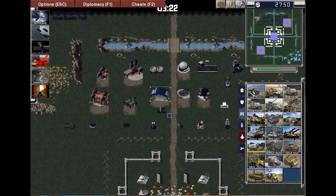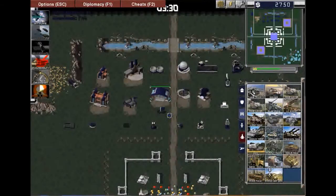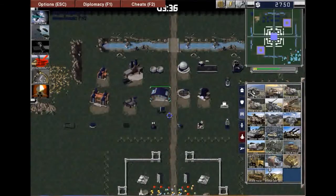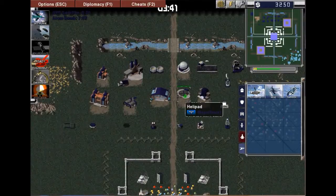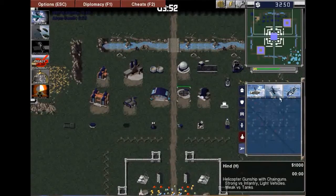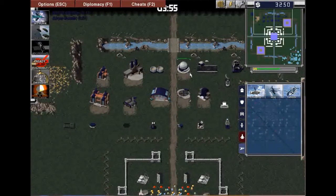The next one is the war factory, which allows you to build a huge variety of ground vehicles, including ore trucks, rangers, V2s, and stuff like that. These different units have different attacks and ranges and are effective against different kinds of things. Then we also have the helipad, which is only available to the Allies. The Allies have access to helicopters that can shoot down planes and stuff like that. The radar dome gives you access to the minimap in the top right, so it's a huge advantage to get the radar dome as soon as possible.